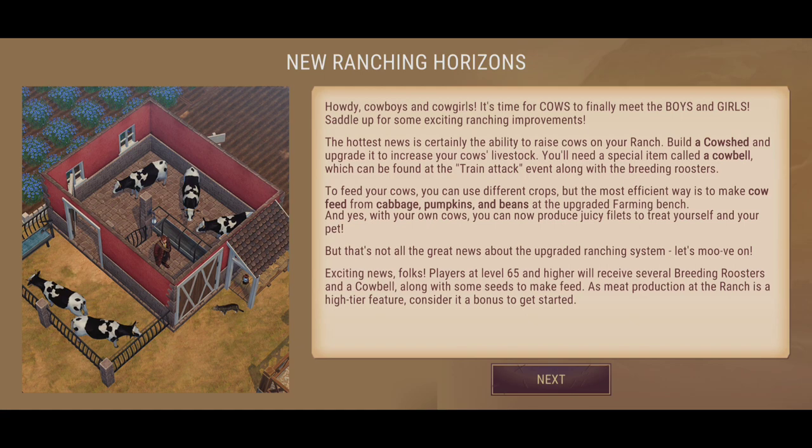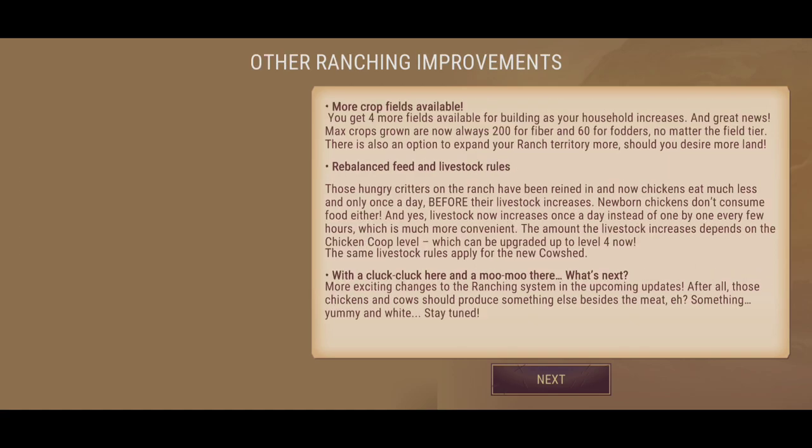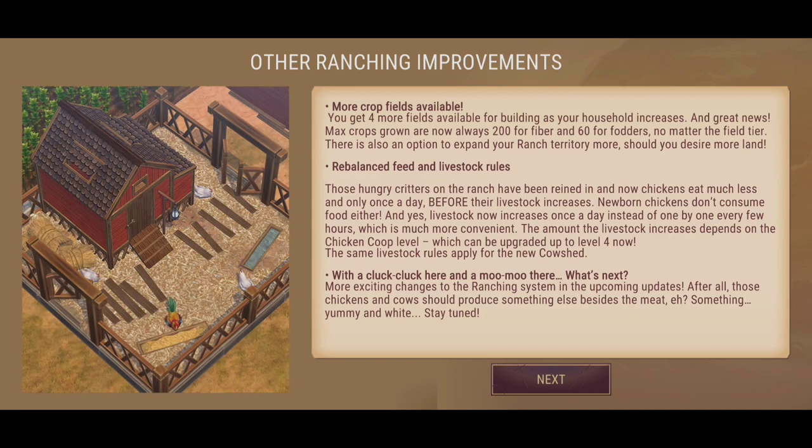With your own cows, you can now produce juicy fillets to treat yourself and your pet. Exciting news — players at level 65 or higher will receive several breeding roosters and a cowbell, along with some seeds to make feed. Ranch production is considered a high-tier feature, so that's a bonus to get started. If you guys are level 65 or above, we should be expecting something in our inbox.